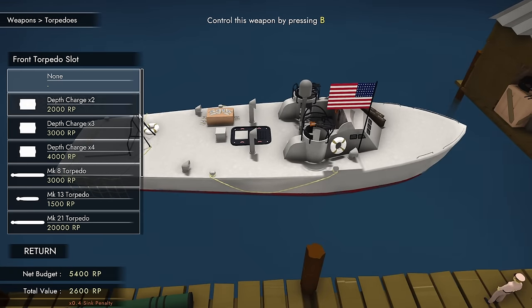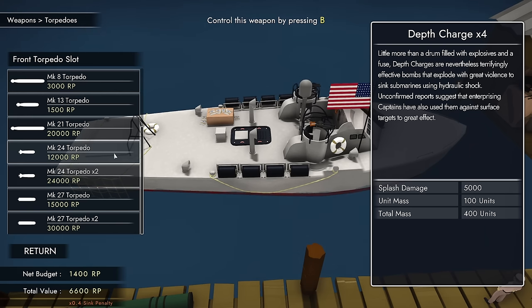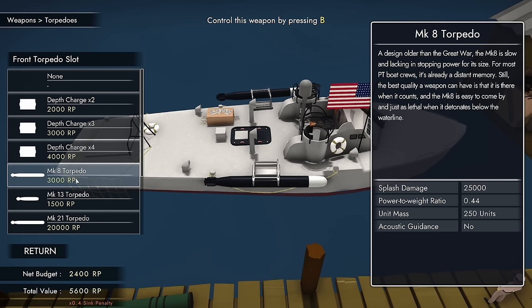There are unconfirmed reports that enterprising captains can use depth charges against surface targets too — they do a lot of damage, though I have not yet been successful at that. Keep in mind, depth charges are bloody expensive at 4,000 resource points. Torpedoes are 3,000, which takes most of the budget. The Mark 24 torpedoes have acoustic guidance but cost 24,000 resource points, putting me at negative 18k — so they're a little out of price range, at least for now.